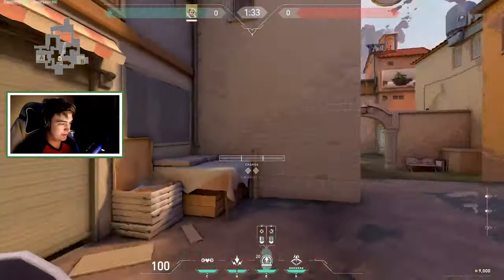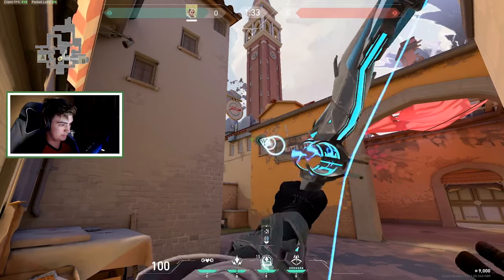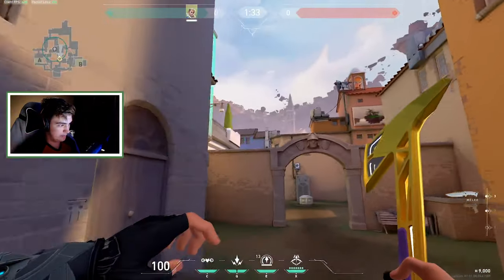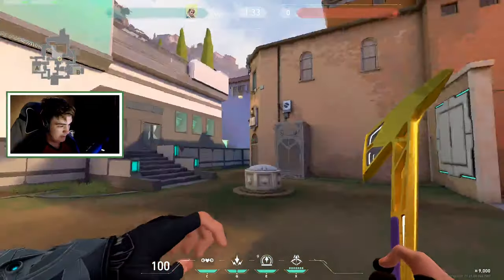This is a pretty common dart — you're just in mid, and it reveals all of mid. You just one-bounce, aim right there, full charge. It'll land up there and reveal all of mid. Very good dart, very simple.